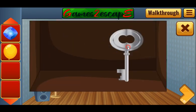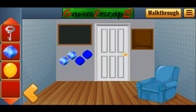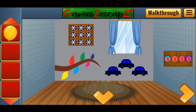We've got the third gem and the key to go further to the next room. Let's open the door and go in.